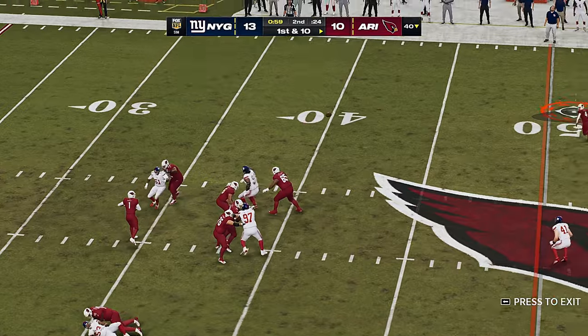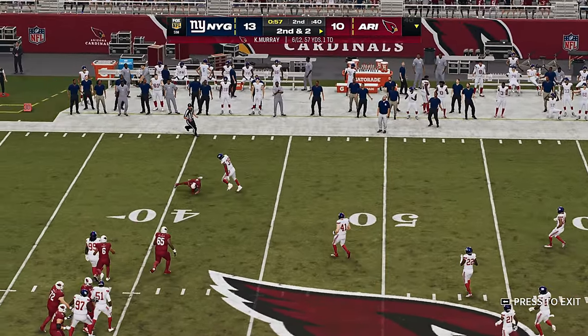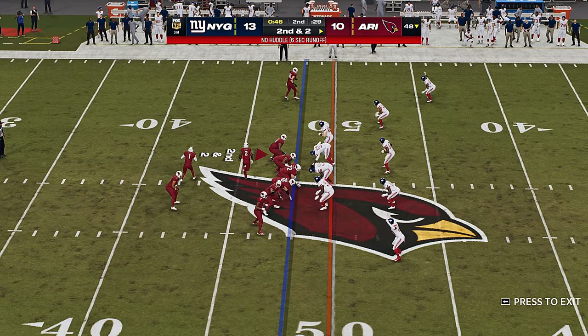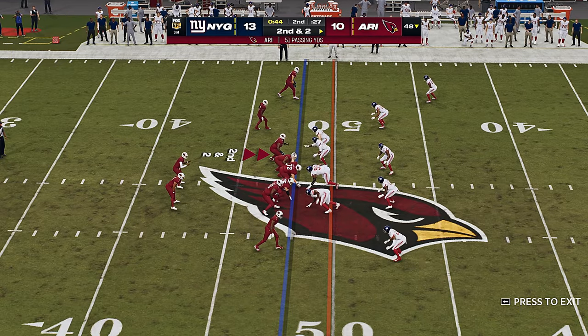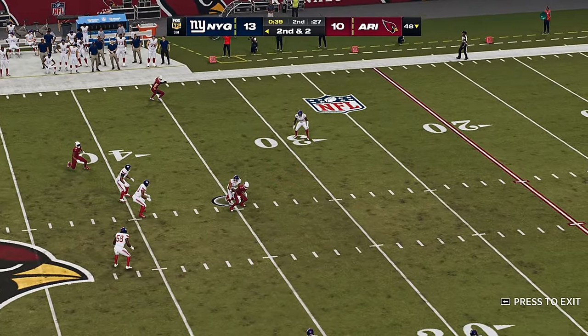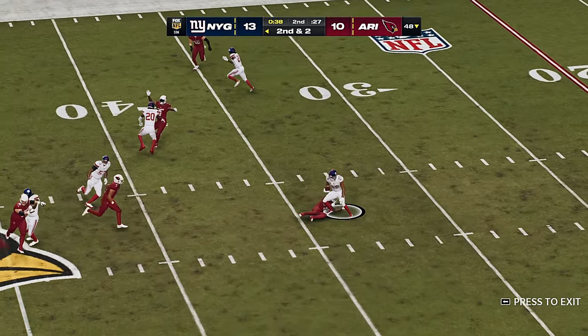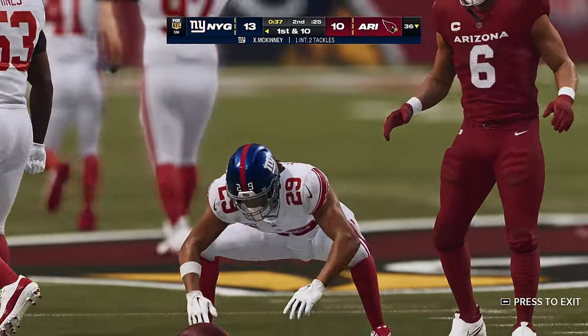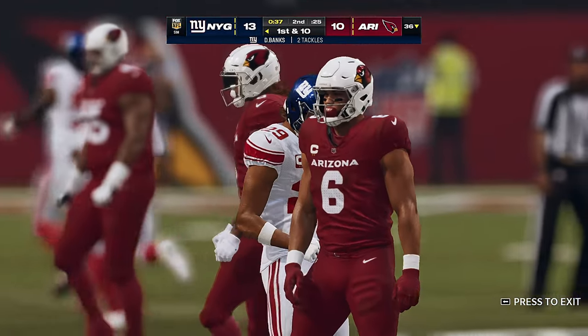They'll fake it to Connor. Now Murray looking left side and he's got a man — that's Moore. They'll get him down after a pick up of eight, second and two. They fake the handoff. Now Murray trying for Brown and it's intercepted — picked off by Xavier McKinney. The Giants are going to get it back here just past the 35.